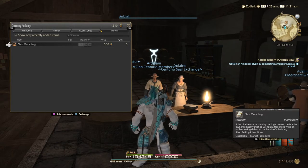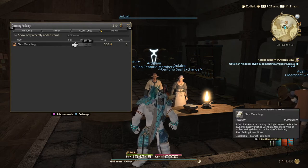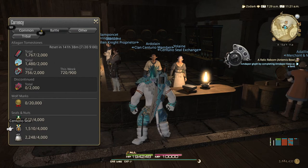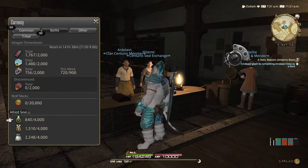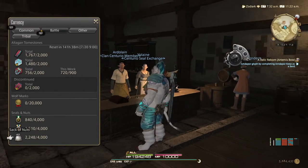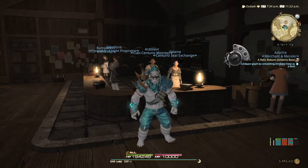The total is 3,000 Centurion Seals, and you can stock up to 4,000 of them. You want to trade in for six of these logs — double check that. These are what you get from the original hunts: the first set is from A Realm Reborn, this one is Heavensward and Stormblood, and then this one is Shadowbringers.